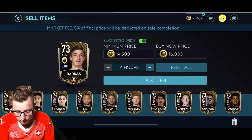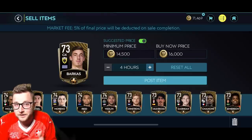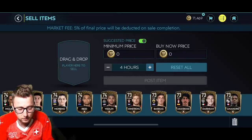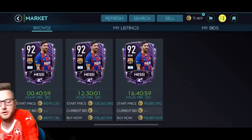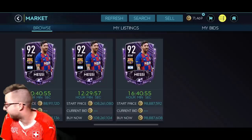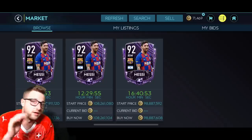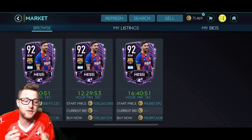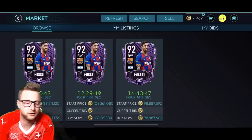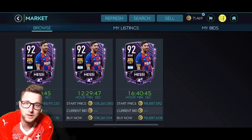Bronze and gold players can actually go for a lot — those same cards were going for 30–50,000 coins yesterday. Getting on the market right away when it opens is key. All those videos you see are people claiming their rewards because they got on right when the market started and sold those players immediately. That keeps happening throughout all the different promos — when Team of the Week happens, if you can get those cards right away, that's your window.